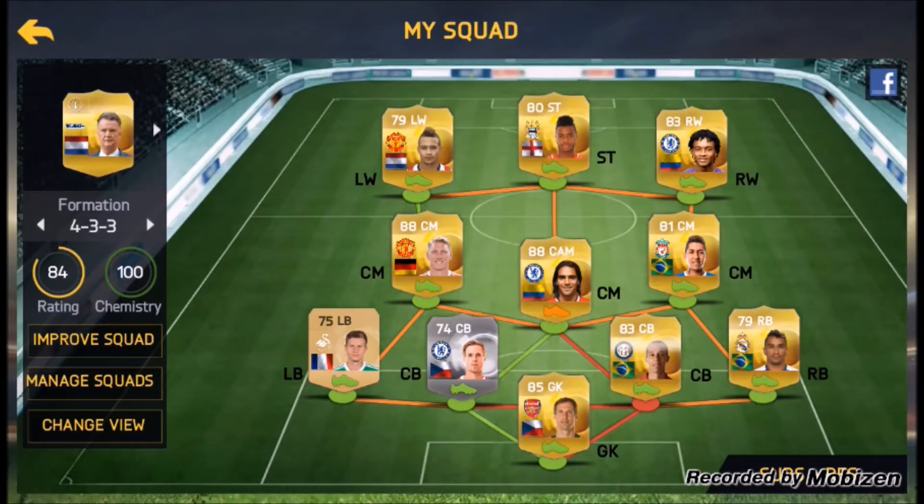And then at center mid, we have Bastian Schweinsteiger from Bayern to Man United — what a signing. At center mid, I would have put Dimitri Payet from West Ham United, but he was not there. So I went with Falcao from Man U to Chelsea. And then at center mid, we have the new transfer Roberto Firmino. At right wing, we have Cuadrado, who was also not a recent transfer, but he was bought this year — I think in January.